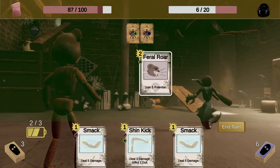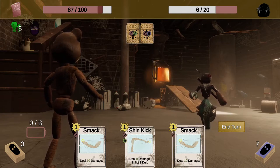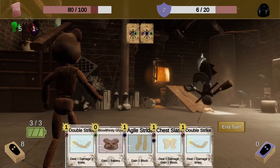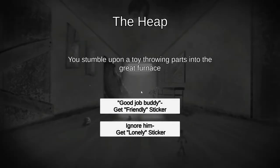We'll set ourselves up for next turn — deal six damage two times, don't mind if I do. There they are, the fish legs — go ahead and confirm. Here we go.